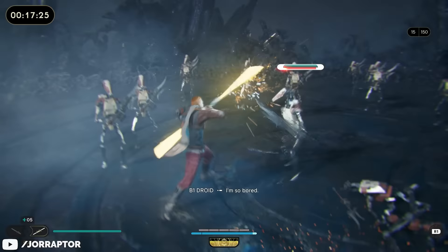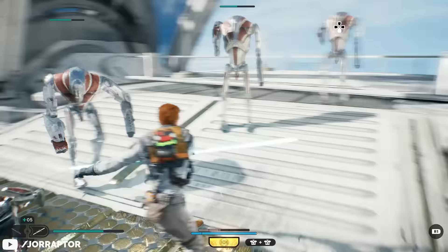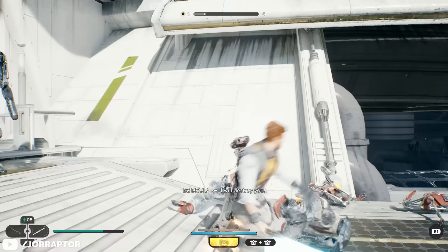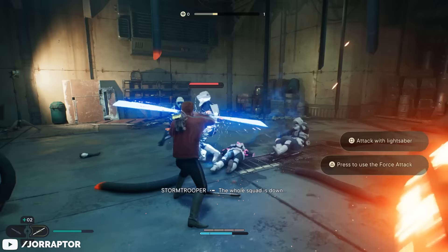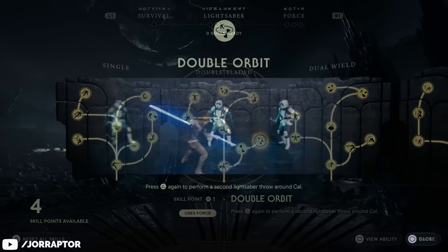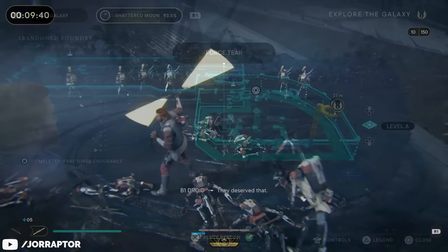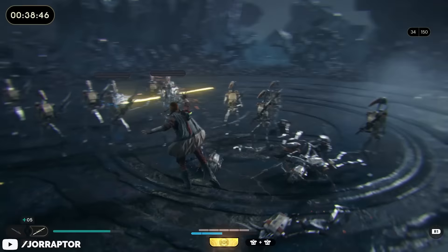Obviously everyone who saw The Phantom Menace doesn't need more reason to wield the saber stance first showcased by Darth Maul, but that's not the reason it's number two on our list. The first and pretty obvious reason is that it absolutely demolishes groups of enemies. You get an AOE attack right from the start by pressing triangle or Y, which throws your saber and has it loop around you hitting everything in its path — upgradeable with a second throw via the double orbit skill, excellent for the 150 battle droid challenge on Koboh's moon.